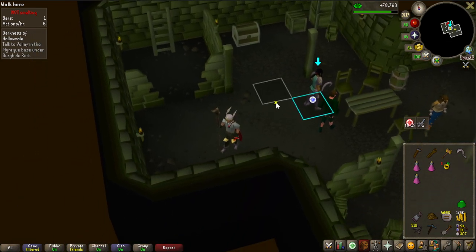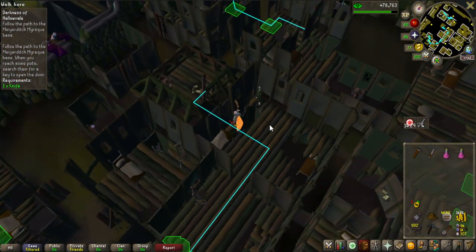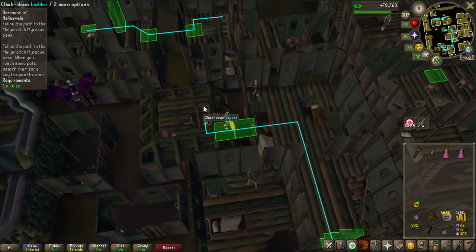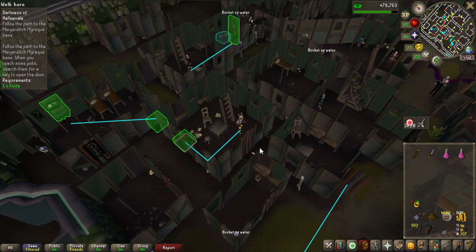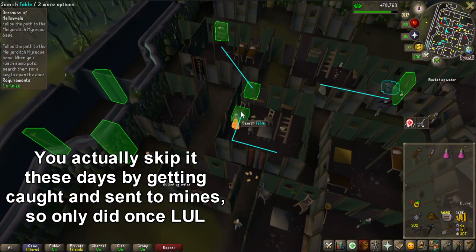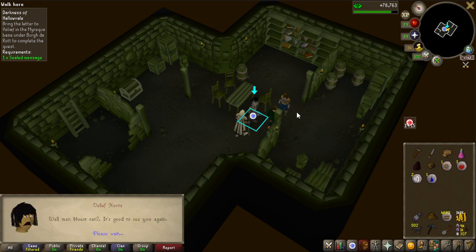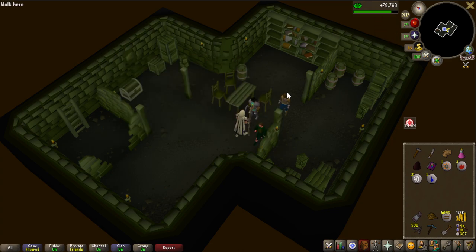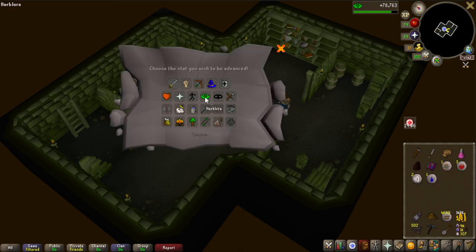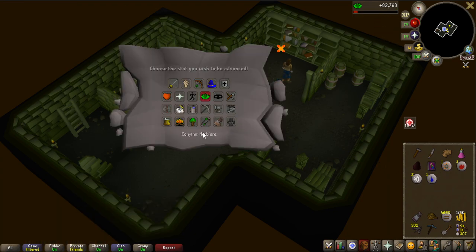It was The Darkness of Hallowvale. There's an infamous agility course you have to go through multiple times during these quest lines - I think you go back and forth probably around six times or more. This is actually the first quest in the series to give me some herblore experience. The tome of experience gives 2000 experience three times on herblore - so 6000 experience - and it's actually going to be a level as well: 56 herblore.